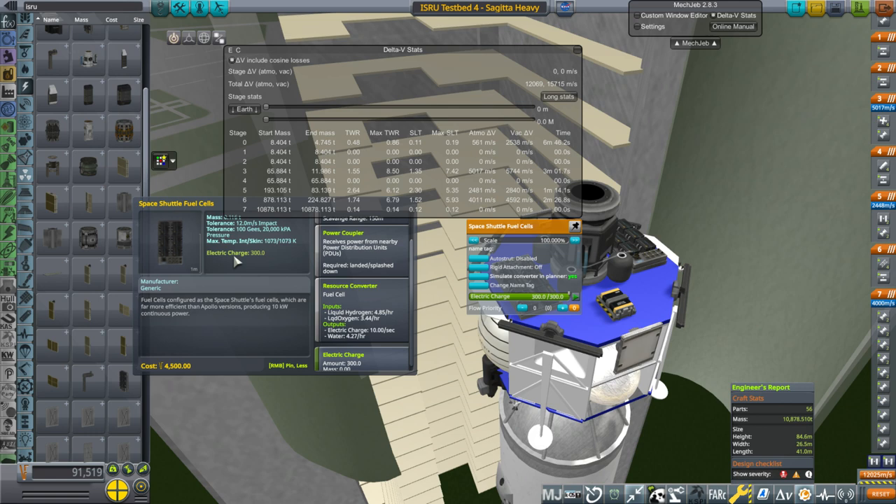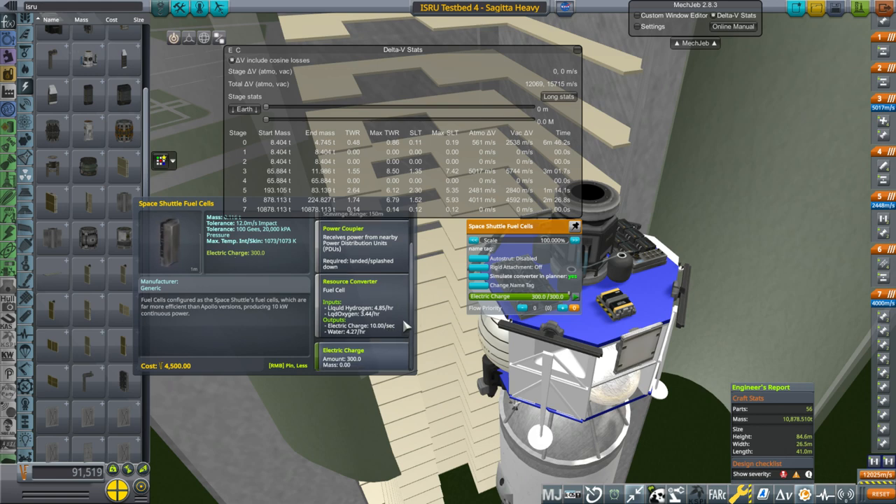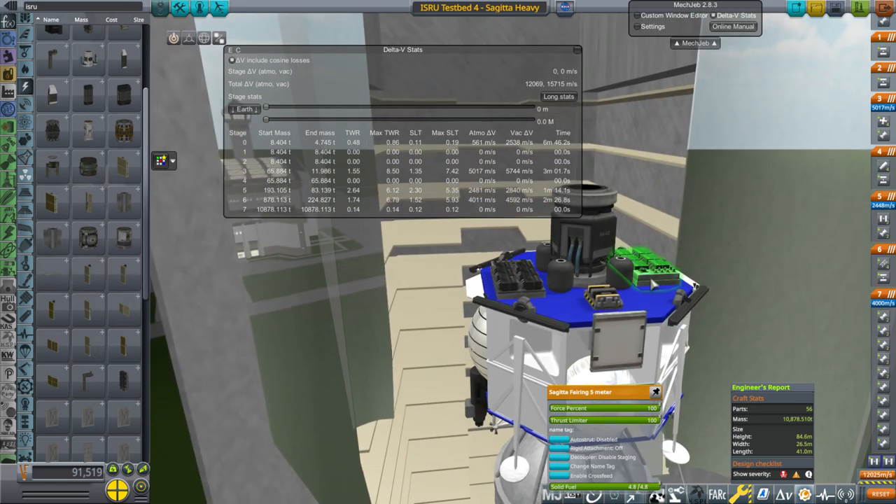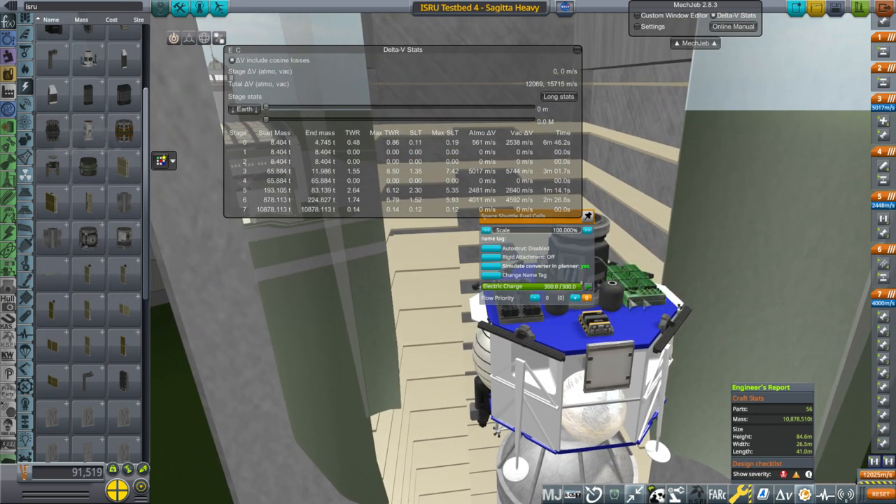The space shuttle had three of these fuel cells and each of them provided between seven and ten kilowatts continuous — I think it was upgraded over time, initially seven and eventually ten. They could send 12 kilowatts and had a peak load of about 14, so in total about 21 to 30 kilowatts continuous from all three. I went with the 10 kilowatt version and the hydrogen-oxygen consumption is appropriate. I'm not storing the water. These two custom fuel cells combined produce 20 kilowatts, and that will be enough to run this converter.